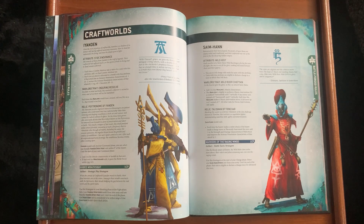Saim-Hann: the Wild Host lets you re-roll charge rolls and declare a charge when you fell back — that's great. But Saim-Hann is supposed to be all about the bikers. For me it should be: they can fall back and still shoot, or move and fire heavy weapons when advancing. Giving them great close combat abilities when Guardians on jet bikes aren't great in close combat is a poor decision. Also only two powers — it really feels like someone had attention deficit disorder writing this book.